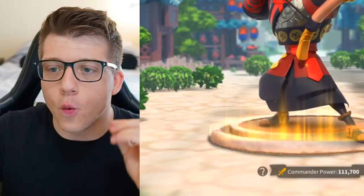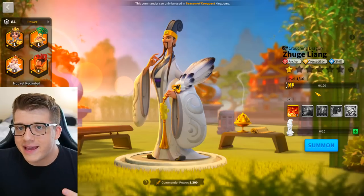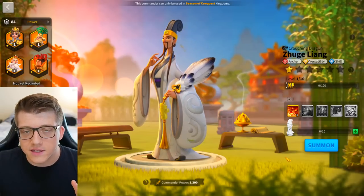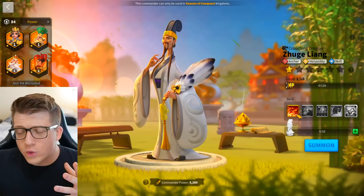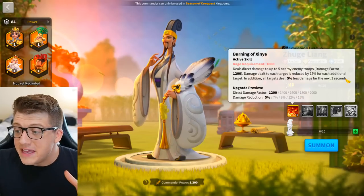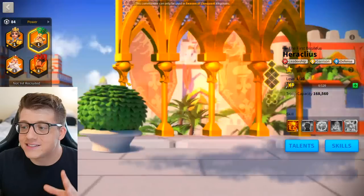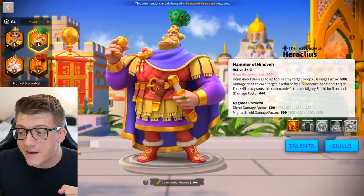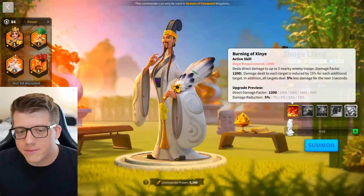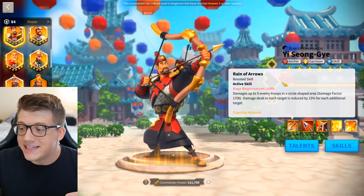Before we proceed, I'm recording this video before Zoogliang is available — he's in the game but you can't get access to him yet because the Wheel of Fortune hasn't come around yet. What's floating around the community is the idea that this is a circular AOE commander. Even though it doesn't say circular AOE on the active skill, it has very similar wording to Heraclias, who says 'deals direct damage to up to five nearby target troops.' On Zoogliang it says 'deals direct damage to up to five nearby enemy troops' — effectively the same wording.